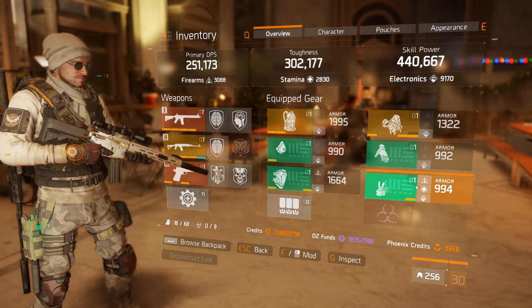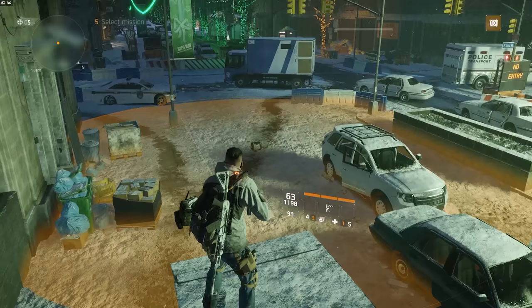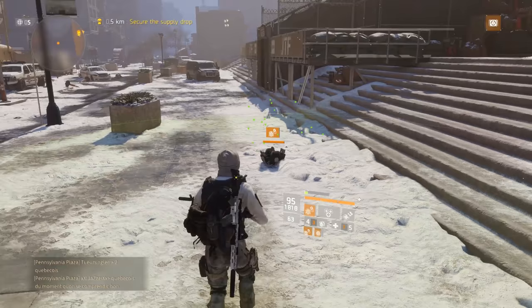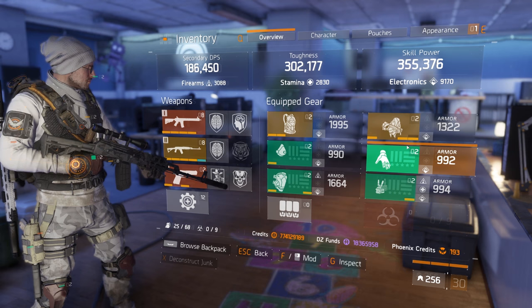A lot of you watching this might have expected me to pick up the four-piece reclaimer gear set now that it revolves around the support station. As some of you may know, most of my healer builds in the past have always focused around the support station, always trying to push the range of that thing. But that's actually something that I'm not doing in patch 1.6. They finally make a set around the support station, and the guy that's been running with it since patch 1.3 is not going to use it — but I have my reasons. I'm now running with a tactician build that revolves 100 percent around the first aid defibrillator.